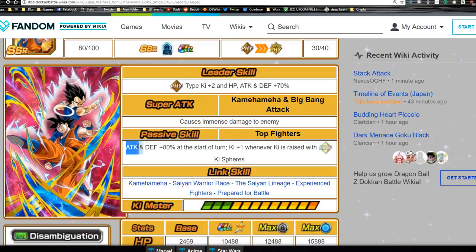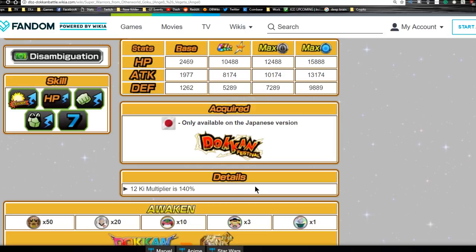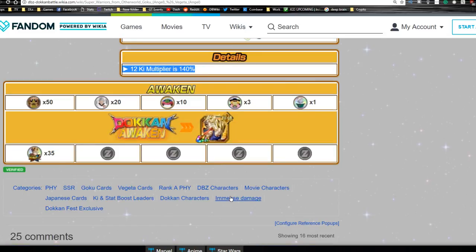Passive skill is Top Fighters: Attack and Defense plus 80 at the start of the turn, Ki plus one whenever Ki is raised with a Rainbow Ki Sphere - so you get an additional Ki for every Rainbow Ki Sphere you obtain. Link skills are Kamehameha, Saiyan Warrior Race, the Saiyan Lineage, Experienced Fighters, and Prepared for Battle.